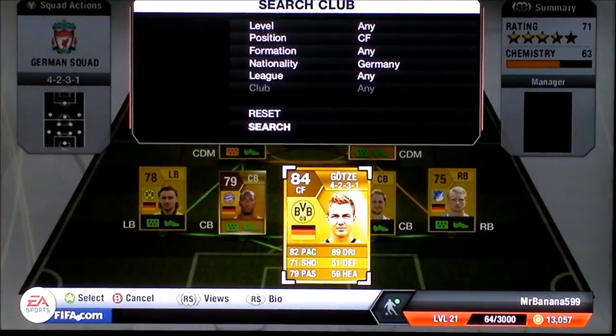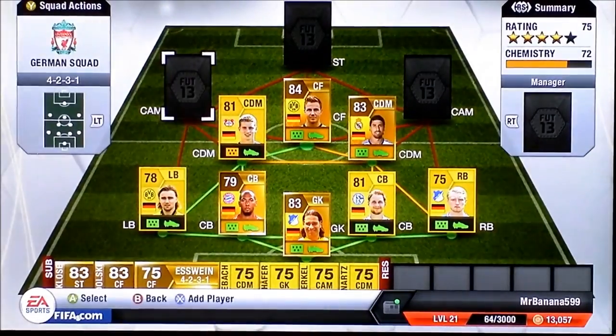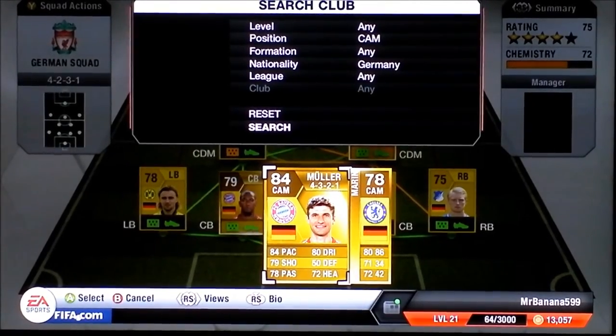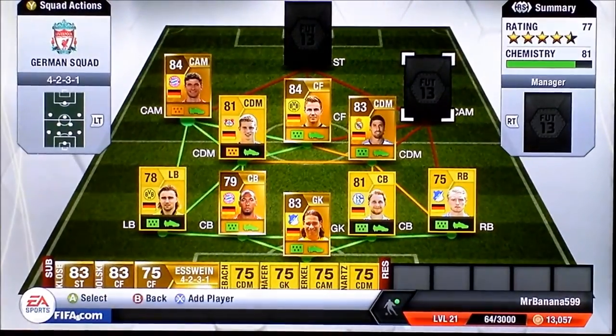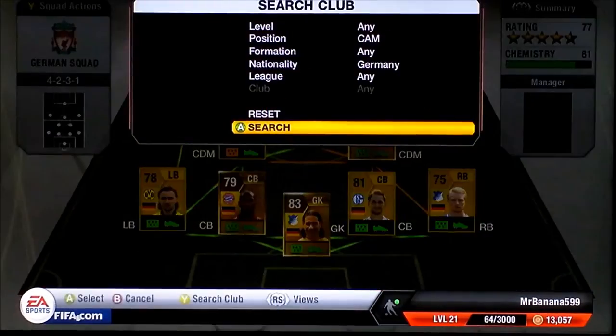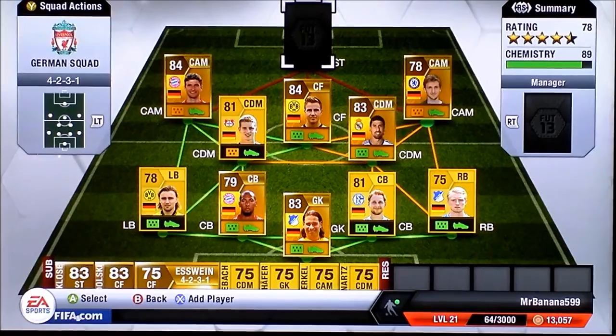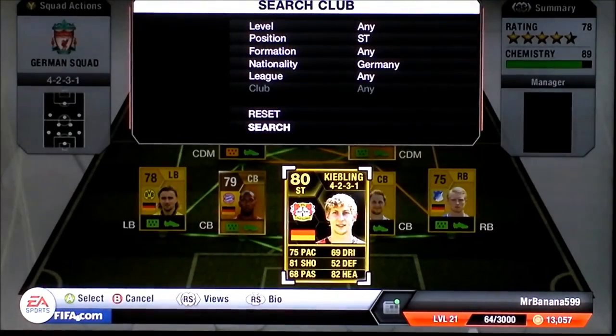Centre forward we go with Gotze. Left centre attacking we go with Muller and right centre attacking we go with Maren. Then the most expensive player in this team — we go with Informed Kiesling.